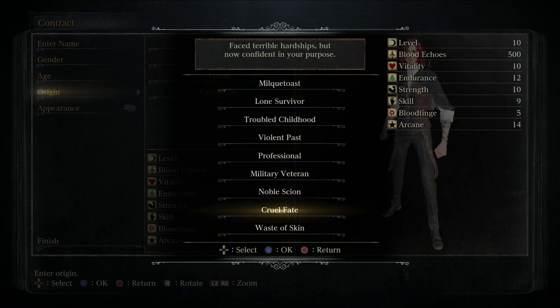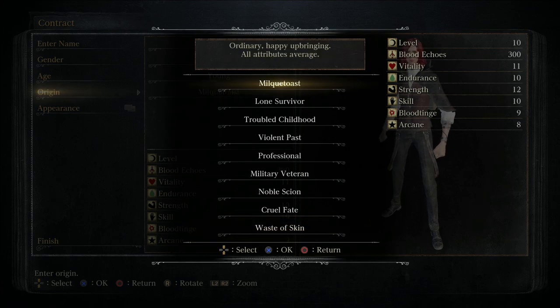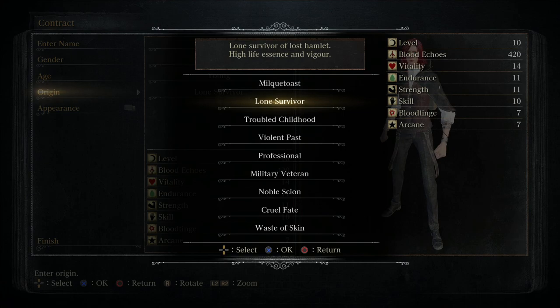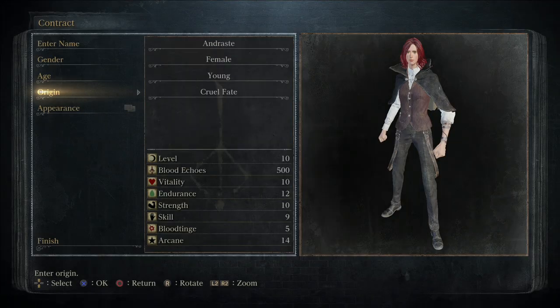The reason for that is blood tinge and arcane very rarely interact in terms of gear, so you'll probably pick one or maybe none, and you get the most flexibility out of Lone Survivor — zero wasted stats. You may come back and want to do an arcane build, which is exactly why I'm picking Cruel Fate. Best starting class: Lone Survivor, easily. But I'm going with Cruel Fate, so let's get into the game.